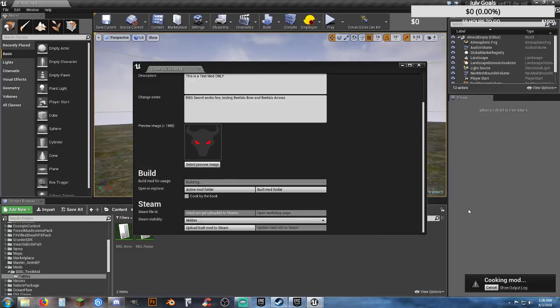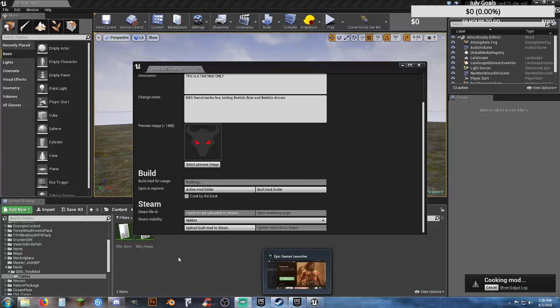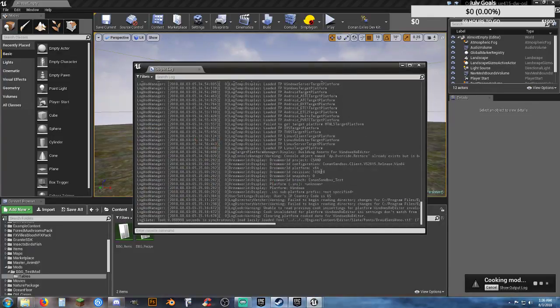Tonight's drink of choice: Fanta orange. I consume a lot of orange drinks. Hopefully this won't take much longer — if you've got a lot of stuff in there it could take two hours. But with a small mod like this there's not a whole lot in there. If I click on show output log, it's going to show everything. For some reason it's writing to Android and Linux — why? Because the options aren't set up correctly in the editor to have it only writing to Windows. As far as I know there's no Android version of Conan Exiles.